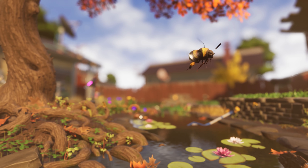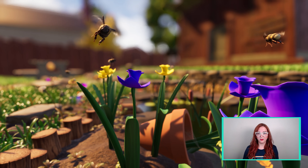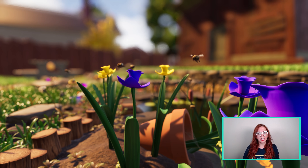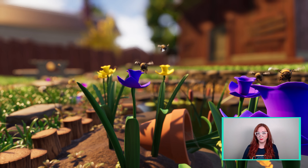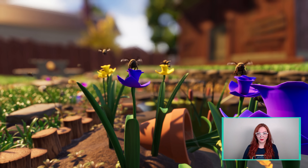During their travels, they will start to accumulate pollen on their legs. If you are ever in need of pollen, just find one of these little guys with pollen on their legs and attack them, and the pollen will fall off. And then you'll have to fight them. Be prepared.